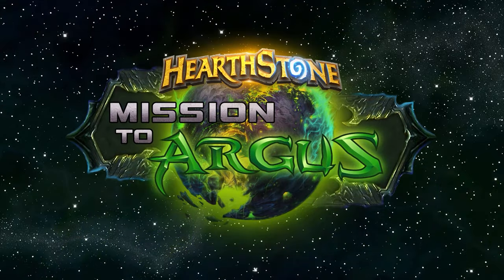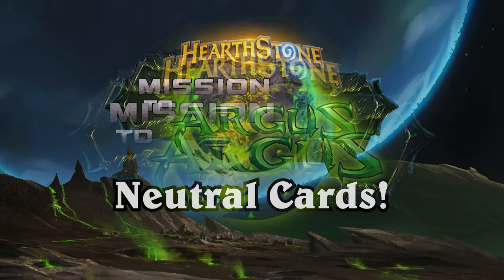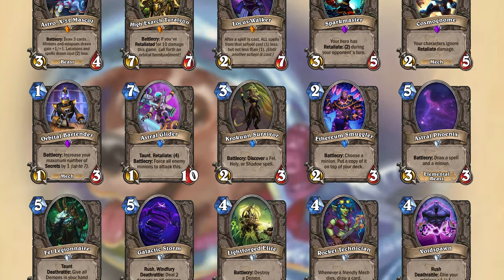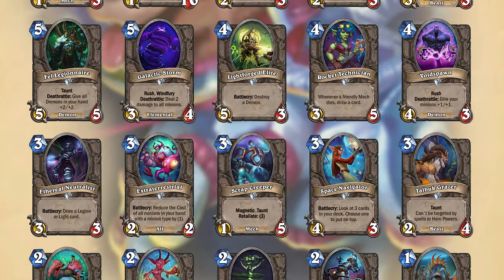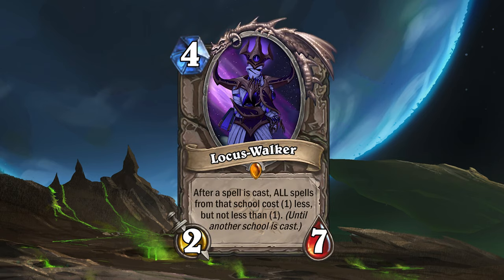Hello Rocketeers! Welcome to the final episode of Mission 2 Argus. In this video we'll be taking a look at all the neutral cards. There's gonna be a lot of cards, 35 to be specific, so I'll only talk about the ones I feel need explanation. Let's dive right into it with a legendary minion, Locust Walker.